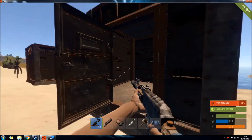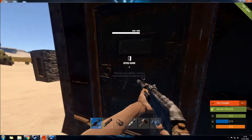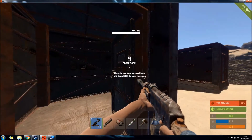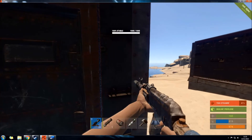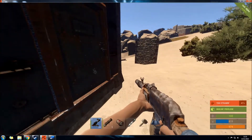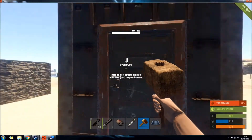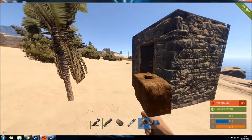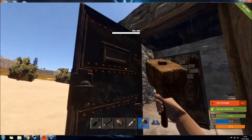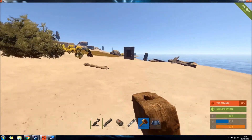First of all I'm just going to show you the structures I've made. They're 5 1x1's each with an armoured door. 2 of them are made entirely out of armoured blocks and the remaining 3, which are the ones with cupboards in, are the ones which are made of stone.